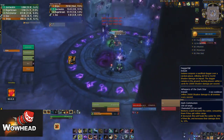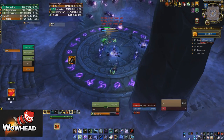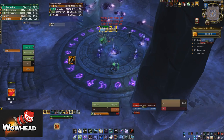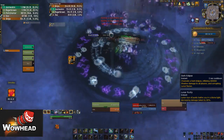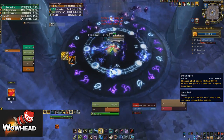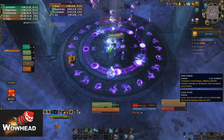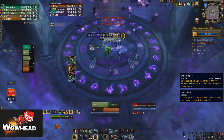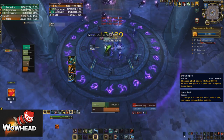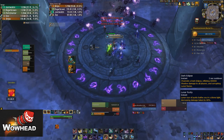He's going to cast his last ability called Dark Eclipse - this means you need to get to a rune. As you can see everyone gets the rune; if you don't get a rune you're going to be left really low HP or possibly die. Right after that he's going to cast Whispers of the Dark Star again, so try and have a big healing cooldown up or use health tonics - it's really useful.